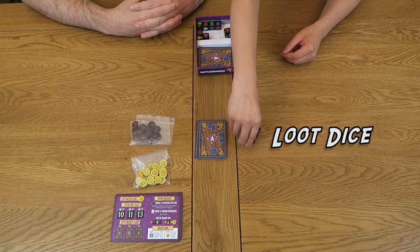The central mechanic of Thief's Market revolves around the loot dice. These cool looking dice are the loot that you'll be bidding for your share of during each round. Last but not least, we have the starting player token, which not only denotes the starting player but is also another commodity which can be stolen by other players during the game.